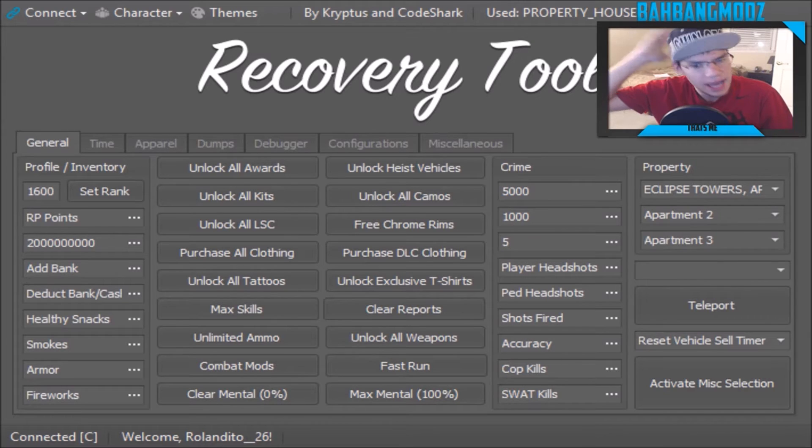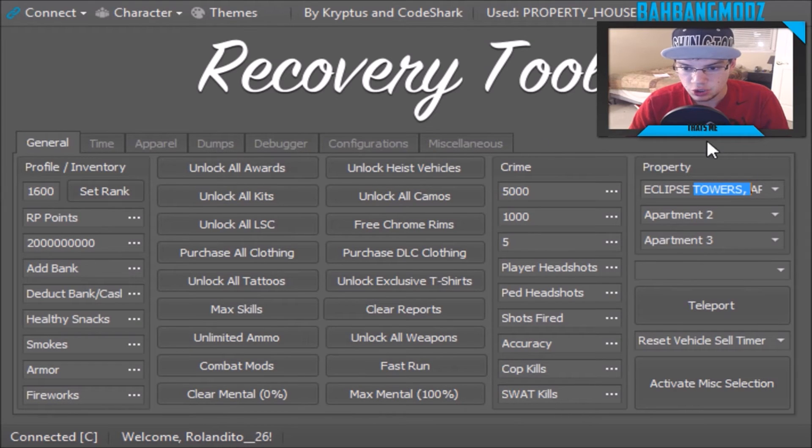It's kind of hectic moving into my apartment this Saturday, but that's not what we're talking about. We're talking about the 1.26 — as in only for the European Grand Theft Auto game — recovered tool version 1.2. This will work with the 1.26 firmware for the Grand Theft Auto 5 update.